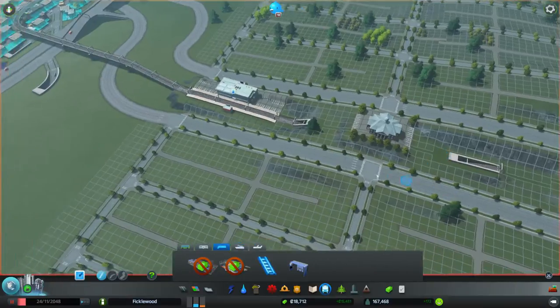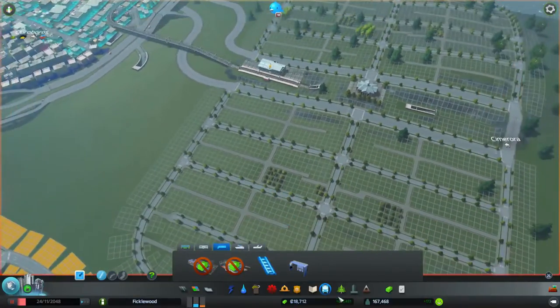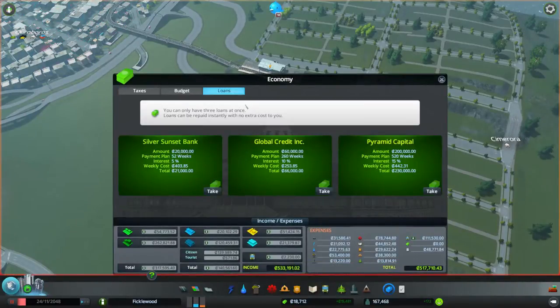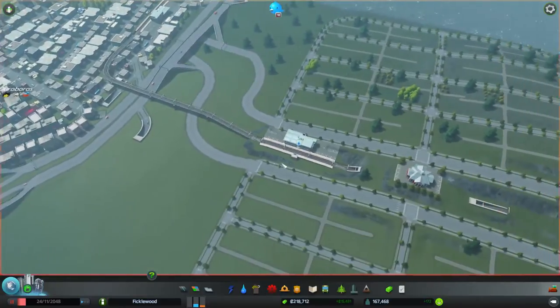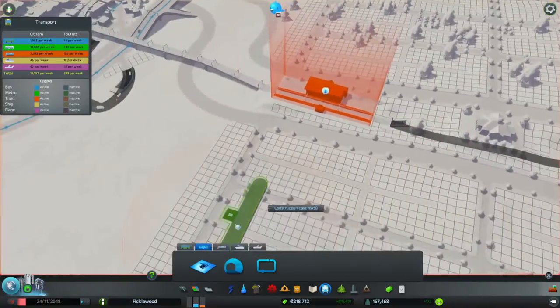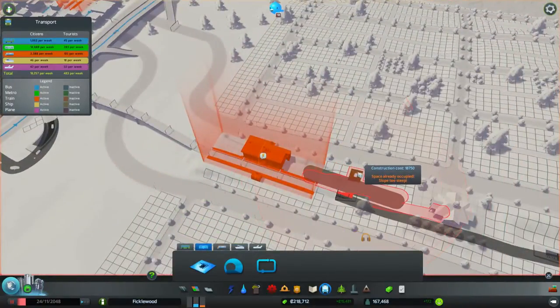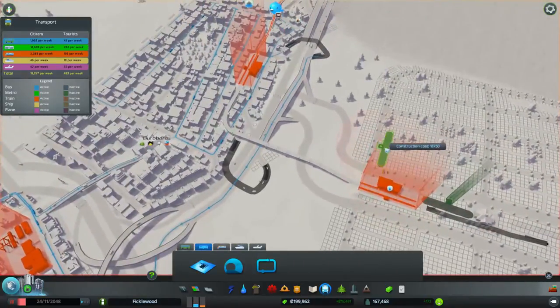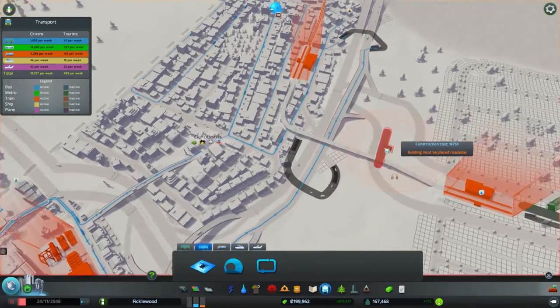We're also going to need to start metro-lining up our area, and we're short on cash, so I think we're going to need to take out more loans. Let's just take the big one — that way we're not farting around, because we're going into expansion mode. These metro stops are a little further walking distance from the terminal than I normally place them, but they're close enough walking distance to the tax office, so anyone who wants to visit it as a tourist — and I don't know why you'd want to visit a tax office as a tourist, but some of these tourists can be a little silly.